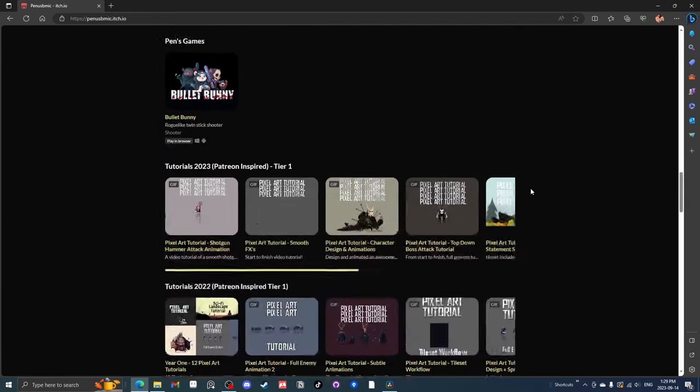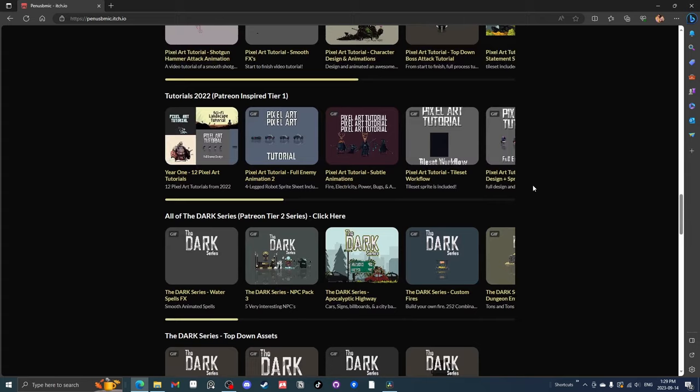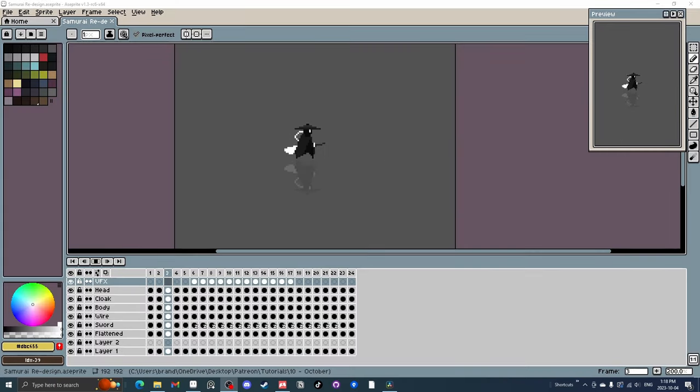They include more information, mistakes, from start to finish, no editing, and not condensed. So if you're interested, check them out. There's about 20 plus tutorials if you join as a Patreon. You can get all of them for just a couple bucks, or you can buy them individually on my Itch store.